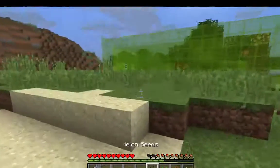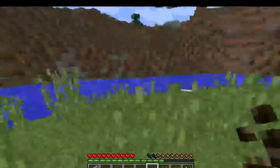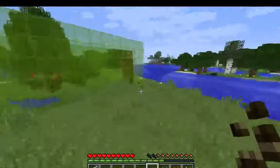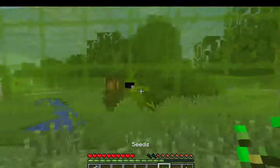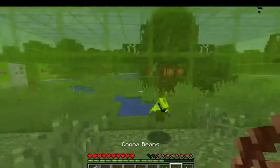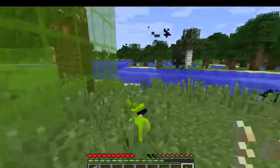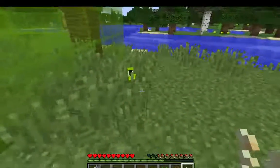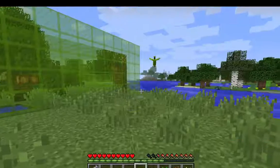I'm not sure which seeds they like, so let's choose a random one out here rather than the ones in there. Does this work? That works. Do they like normal seeds? Yes. Do they like cocoa beans? No. And they like pumpkin seeds. So once you have tamed one, they will follow you around like any other animal, but they will fly.